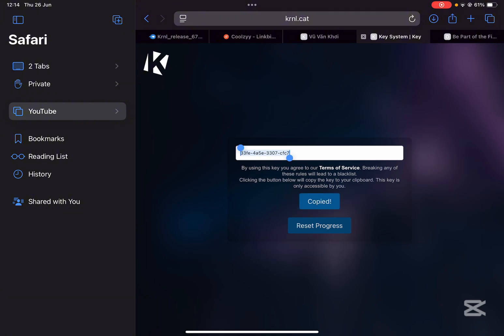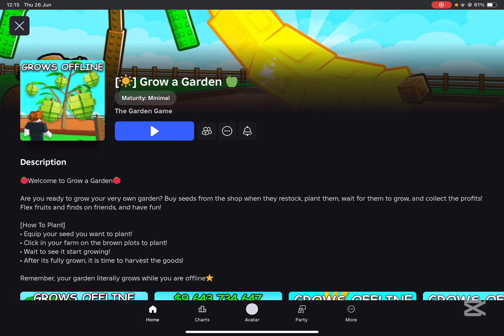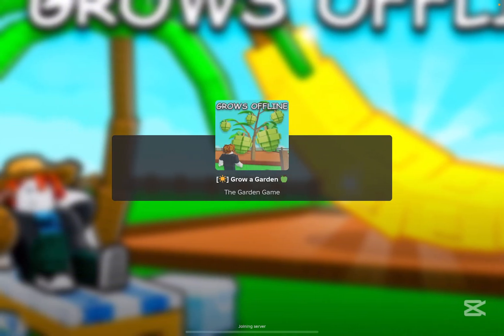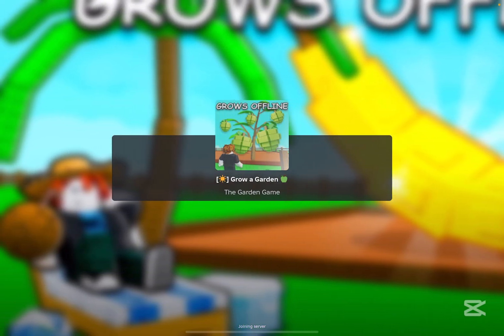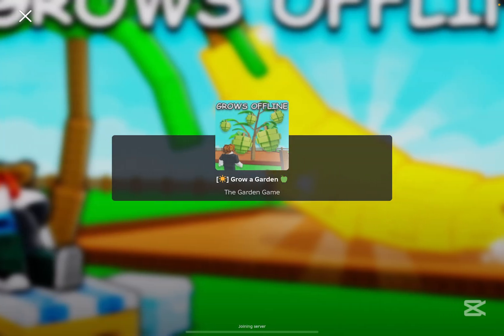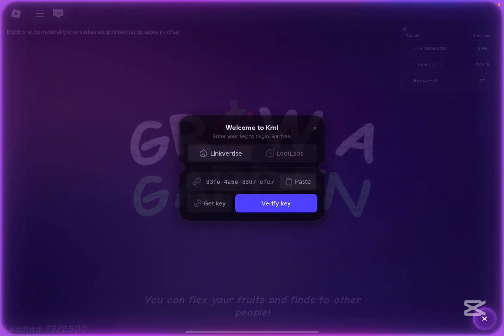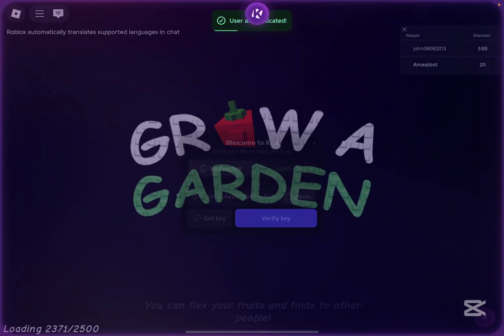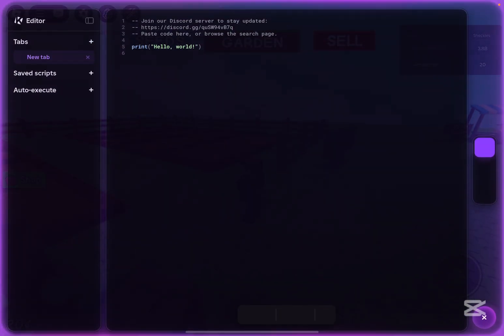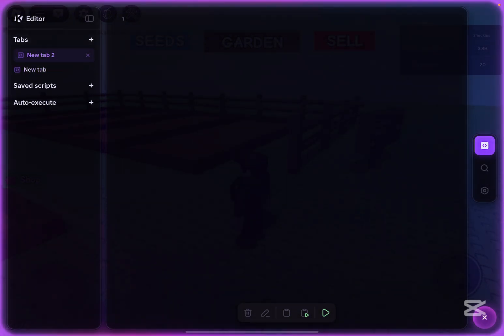Simply hit on copy to clipboard and it should be copied. Then just open the kernel once again and run any game you want. Now simply paste your key, then hit verify key, and then you can add any script you want and you should be able to use it.